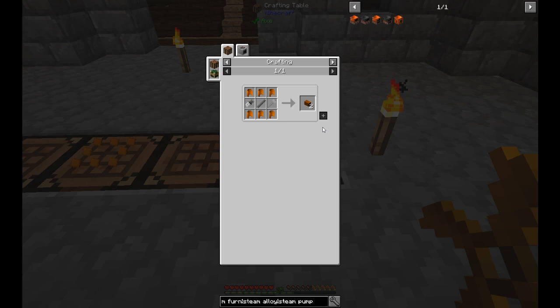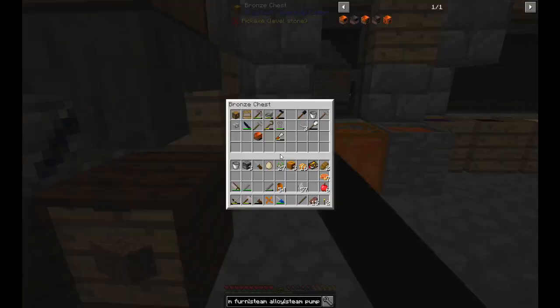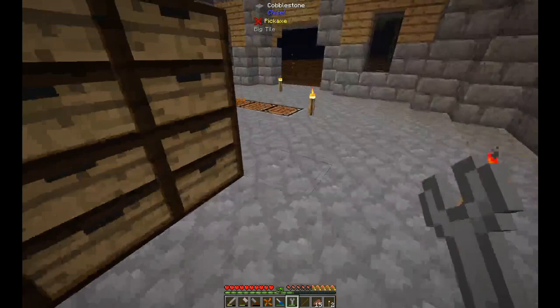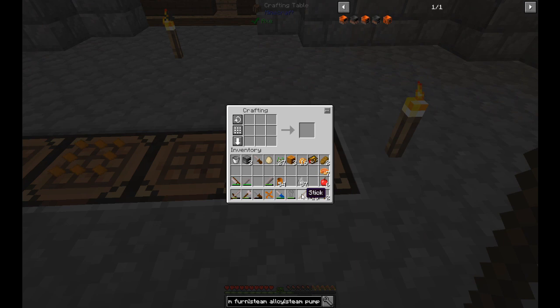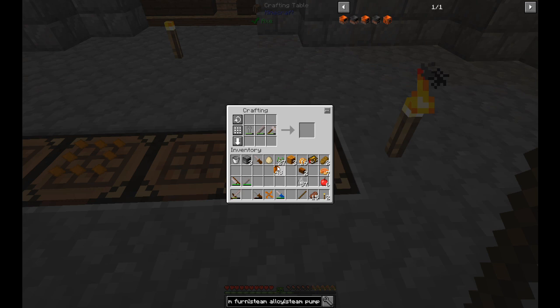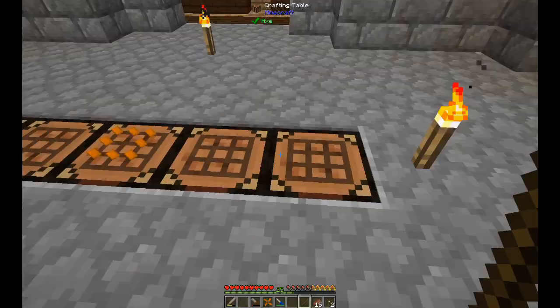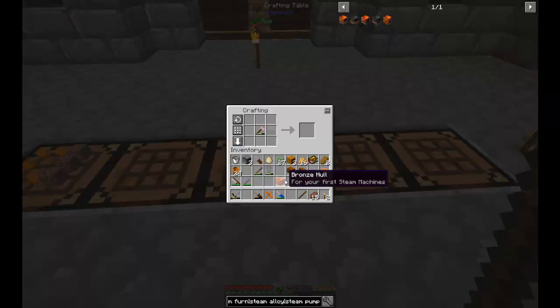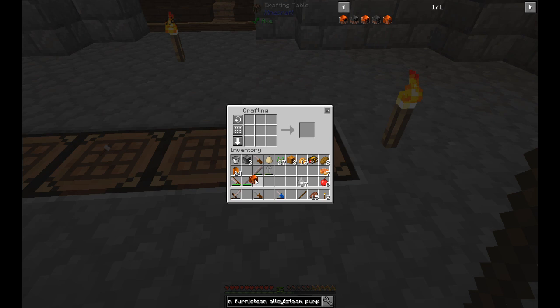Next I need four medium bronze pipes. Unfortunately a wrench doesn't work like a crescent hammer here — I tried a few things but couldn't substitute. One, two, three, four medium pipes done. Then three large bronze pipes, which only give you one each but they do stack. It also needs the bronze hull, so the steam pump is done.